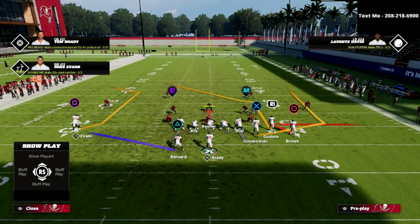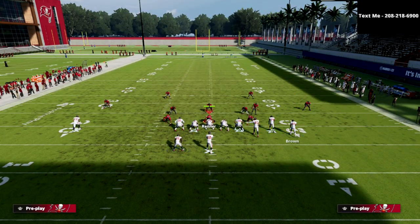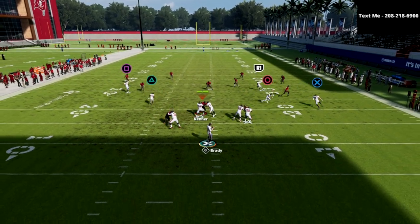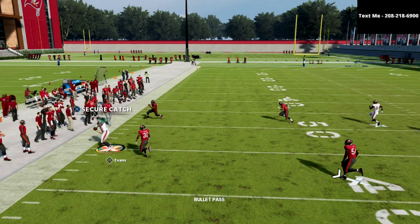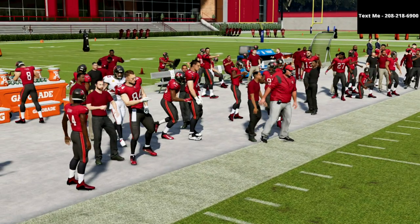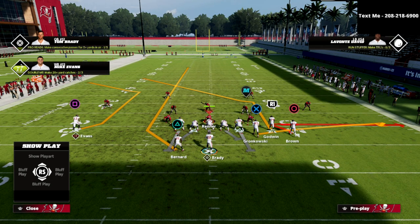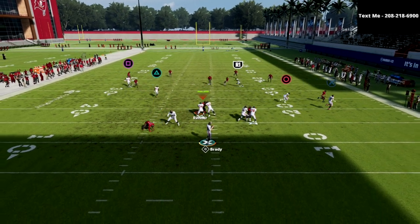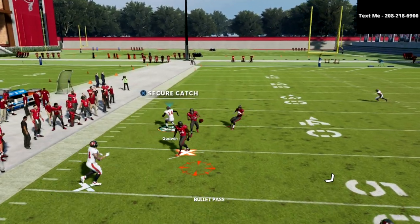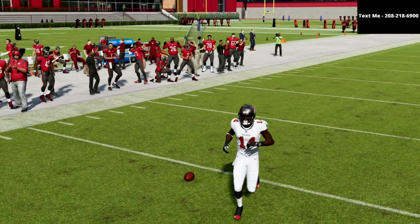I wanted to quickly point out — please don't sleep on the C route out of this formation. Most people do, but this C route is really tough. It's really good. If I wanted to go with a five-out setup, I'd probably run this setup right here: I've got a tight end flat, then this little whip route, and then on the backside I've got two really high-profile routes. Guys, this post route is really, really tough to guard.